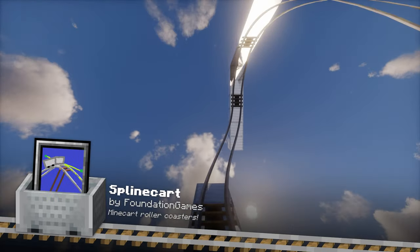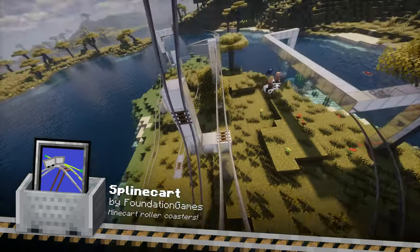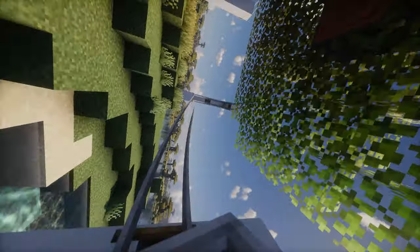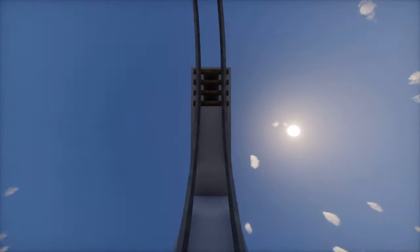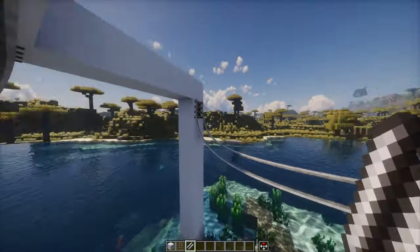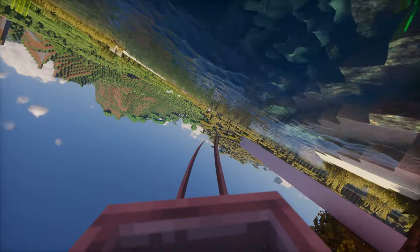Spline Cart improves minecart tracks by adding smooth curves and slopes, making your minecart rides more enjoyable and visually appealing. It adds a new type of rail block that can be used to create smooth railways or roller coasters. Riding a minecart sideways or upside down is not a problem for this mod.